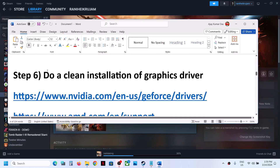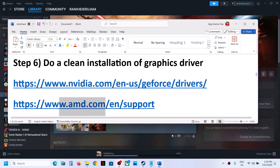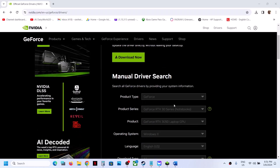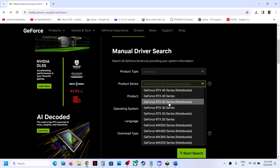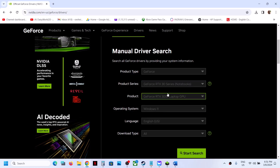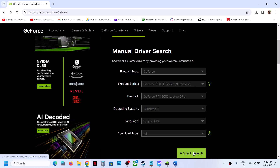The next step is to do a clean installation of your graphics driver. If you have an NVIDIA card, go to the NVIDIA website. If you have an AMD card, go to the AMD website. On the NVIDIA website, select your product type — for example GeForce — then select the right series, your specific graphics card, and your Windows version (Windows 10 or Windows 11). Click on Start Search.